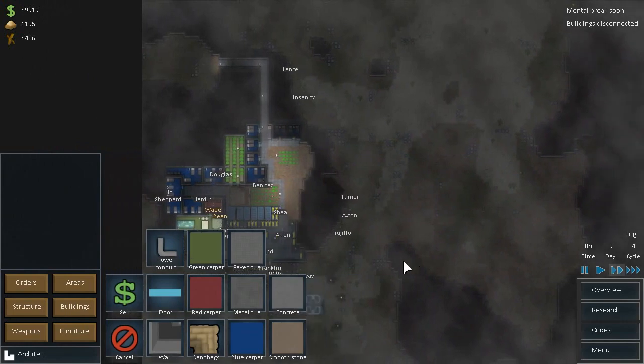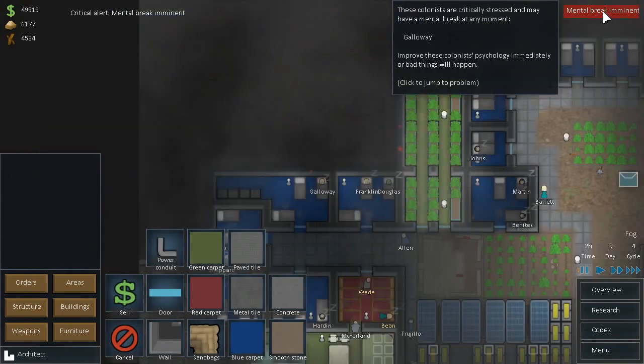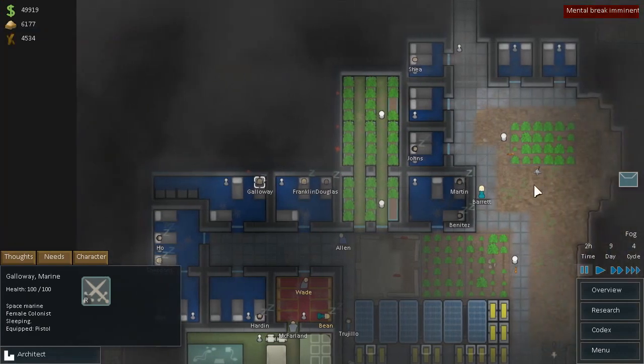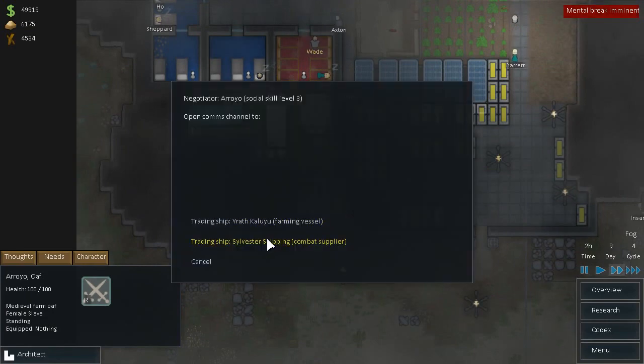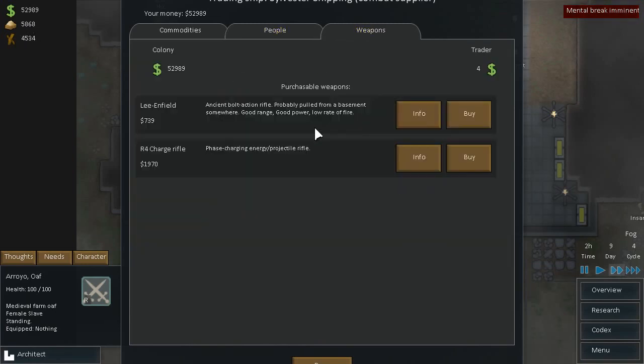And it looks like metal is done, so now it's just a hauling game. Mental break — Galloway. What are your thoughts? Tired, shared bedroom, and hungry. Fine. Combat supplier — so let's open communications here. Talk to our combat supplier. We're going to sell maximum amount, and then we're also going to buy some guns this time. So that got us over 50 grand — you witnessed it. Now we're going to go back under.